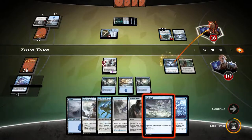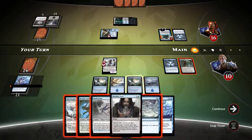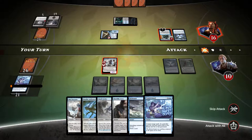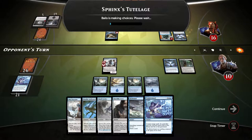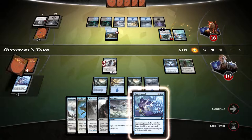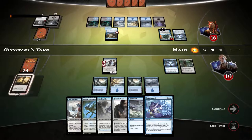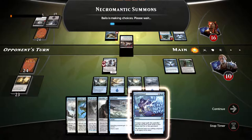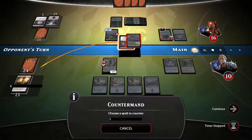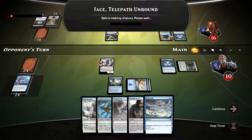Not attacking — the other Countermand here is our saving grace. Still no Sphinx Tutelage from the opponent, which means there's still a chance we can get another. Necromantic Summons — he's choosing what to get, but little does he know we have another Countermand. Countermand! I wonder what he was trying to summon — Oblivion Sower! Very sneaky.